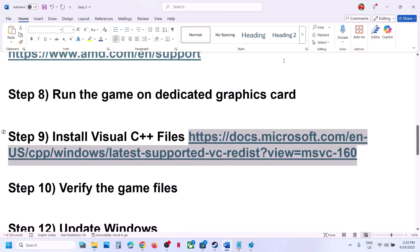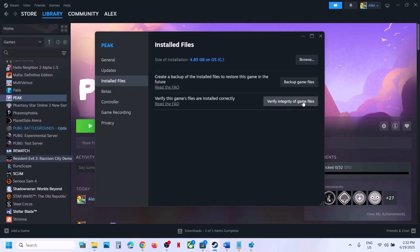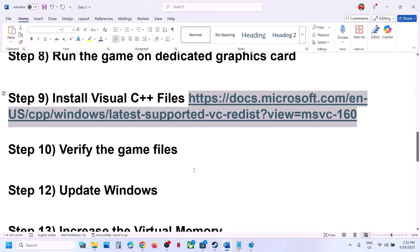Still not working? The next step is to verify the game files — this is important. Right-click on the game, select Properties, go to the Installed Files tab, and click 'Verify integrity of game files'. Once the verification is 100% complete, launch the game and check.